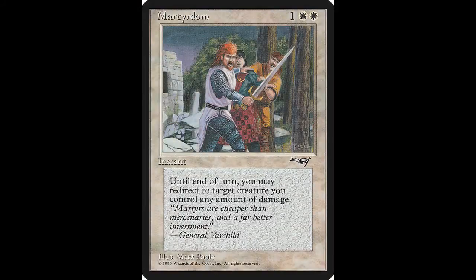We begin with white, and our first card today is Martyrdom. This instant casts for one colorless and two white. Until end of turn, target creature you control gains tap zero. The next one damage that would be dealt to target creature, planeswalker, or player this turn is dealt to this creature instead. Only you may activate this ability. If you like to add this card to your collection, it will cost you $0.20, and it has not been reprinted.